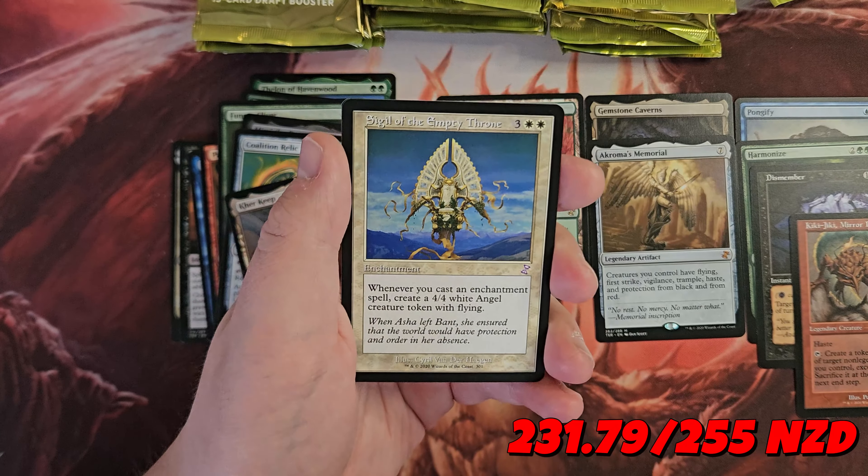I hate to say it guys, I think we are going to get completely blown out by this one — unless I'm way off on how much I think that Foil Muldrifter is worth; that would be a different story. Mycologist, Jodah's Avengers, Walk the Aeons, Solemn Simulacrum. We are down to our last pack — it's got to be like this Sliver, that's the only way. Sliver with a Foil Airboard behind it, let's call it, let's get it done.